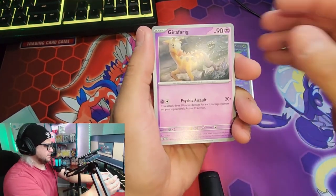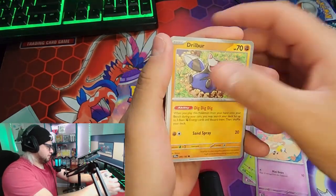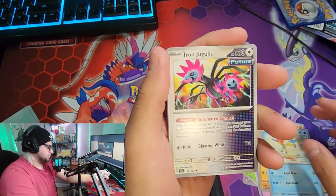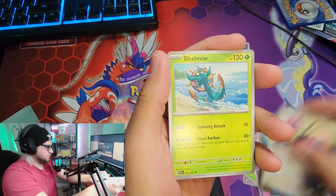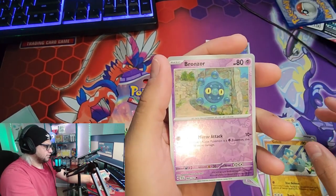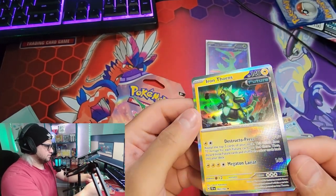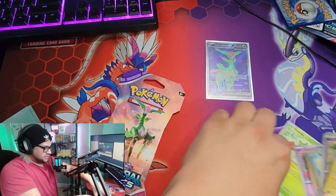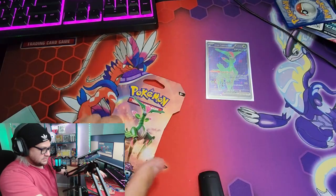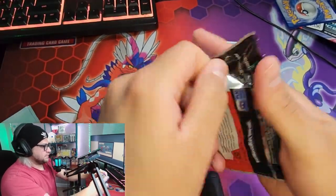Next pack: we got Girafarig, Roselia, Cutiefly, Jolteon, Keldeo non-reverse, Iron Jugulus — a Paradox Pokémon, the future one — Delmise, reverse Gallade, reverse Bronzor, and Iron Thorns. Nice, a bunch of the Paradox Pokémon.